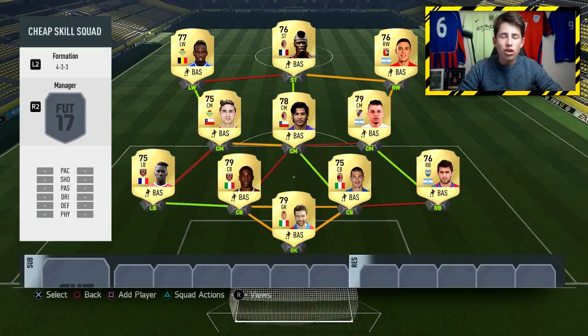I'd definitely recommend you guys picking this up if you're looking for a cheap skill squad. A lot of the gold five-star skillers in FIFA 17 are going to be quite expensive to begin with, but I've tried to make a team with some of the cheaper ones. Alessandro should be pretty cheap, as will Fernandez. Missionda might be around five to ten thousand coins, but still — for the start of FIFA 17 that's quite cheap. You should be able to put the team together for around 25 to 30 thousand coins.